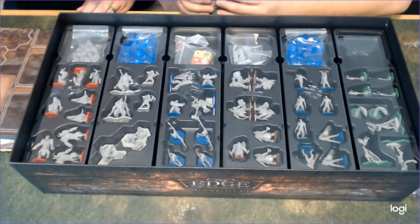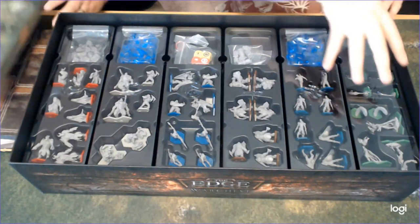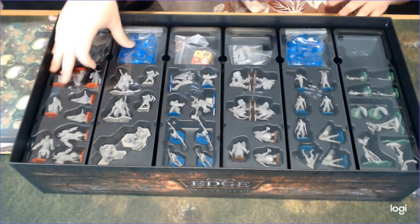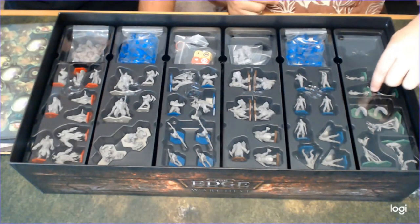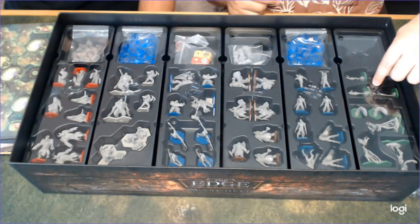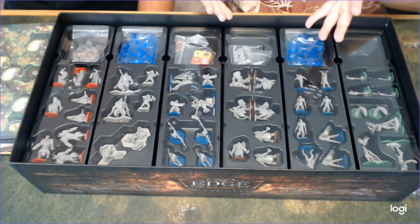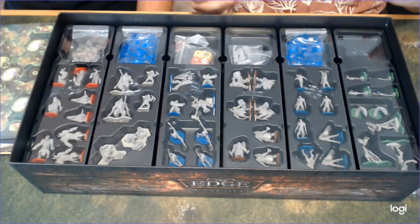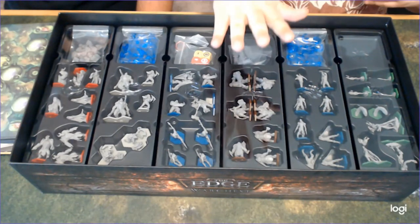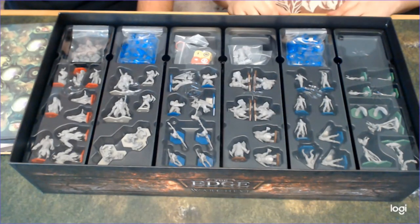And then we've got all sorts of little tokens and things that we'll need holders for and to sort out. The cool thing about how this is boxed is each faction is split in its own box and each one has its own symbols. So if you take out a bunch of models and you don't know where they go, you just follow the symbols for that faction to put it away. You can remove whichever models you want to play with.